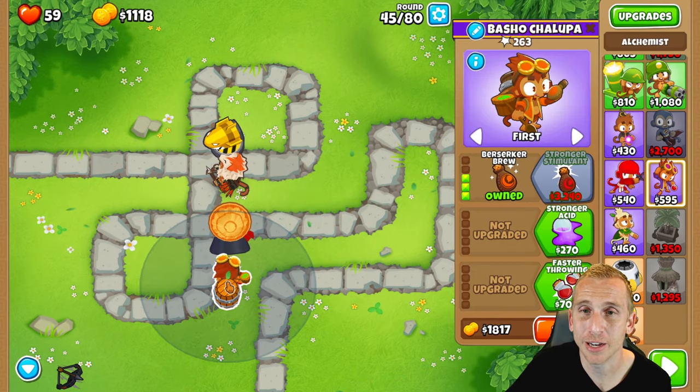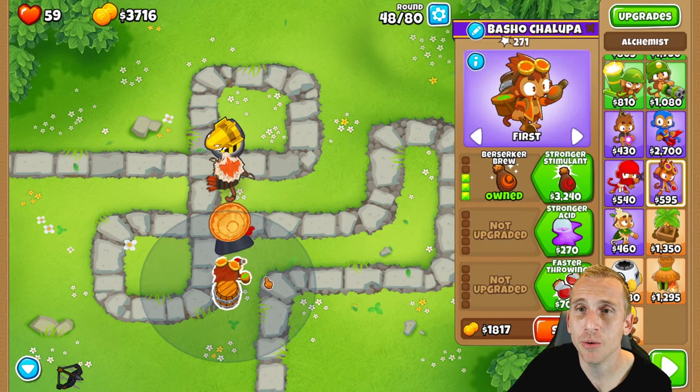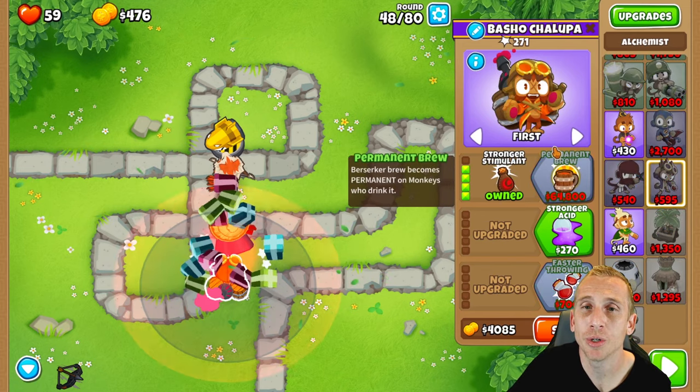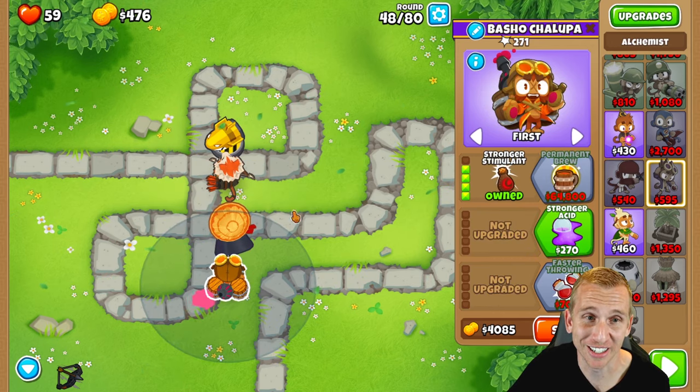Our next step is to max the alchemist. We're going to buy stronger stimulant, saving $3,240. At the end of Round 48, we are going to buy stronger stimulant and now we are done with this guy. These guys are as maxed as we're going to get in Half Cash, because we're never going to have that much money here.